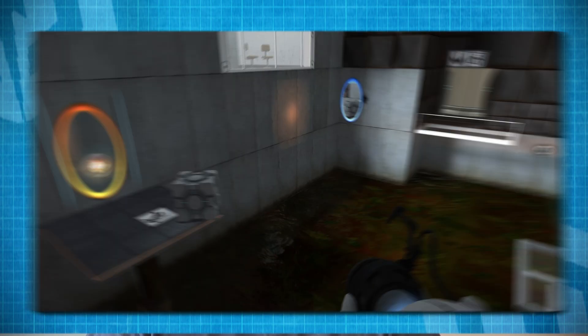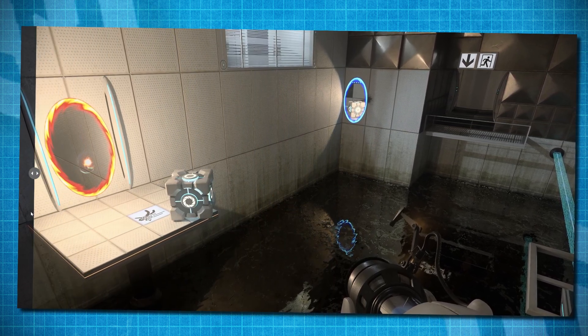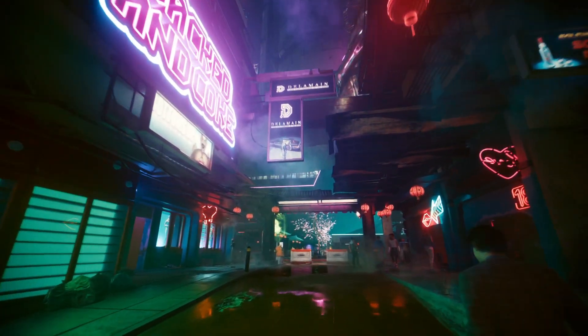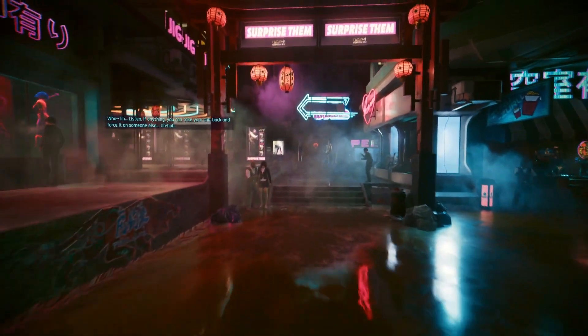Ray tracing is a term we've all become pretty familiar with since its release back in 2018. In simple terms, it's a clever way of rendering shadows and light by simulating and tracking every ray of light produced by a light source. In-game it typically looks like a glow emitting from a light or a realistic reflection in a puddle or window. Take the scene from Cyberpunk — you've got all the different lights emitting their own hues and puddles reflecting what's around them in real time.